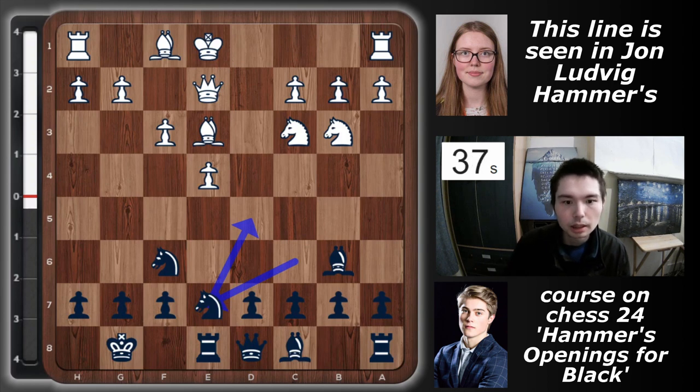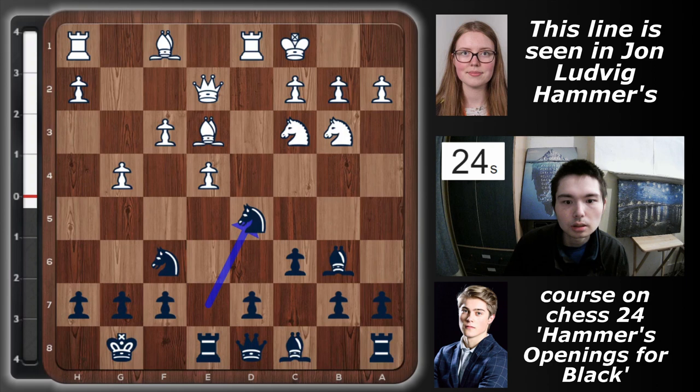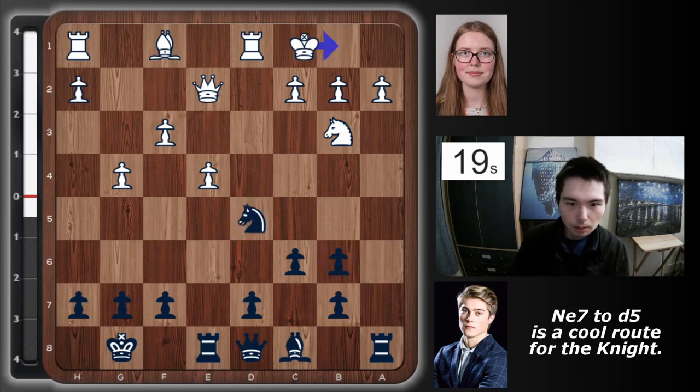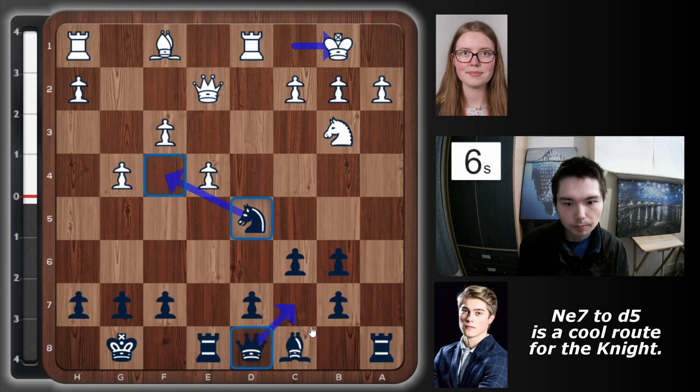Let's look at a couple of lines — Hammer did all the work for his course on Chess24. After knight e7, the normal move is to castle, and you go c6. But if white plays g4, the point is knight d5 — a really cool move. After take, take, take, take, king b1, black is a bit better. The knight could sit on f4 defended by the queen, the a-file gives black chances, maybe play b5, and the queen can sneak out.